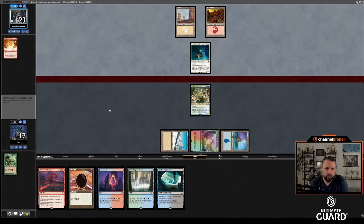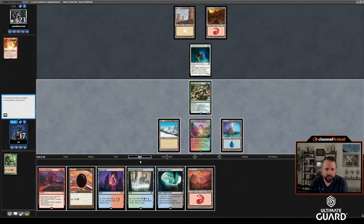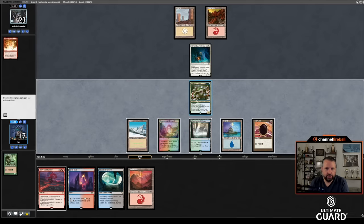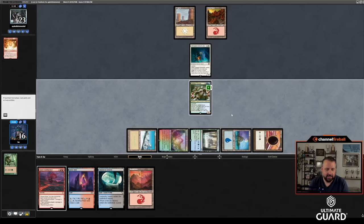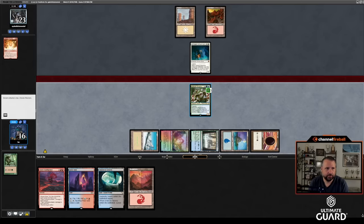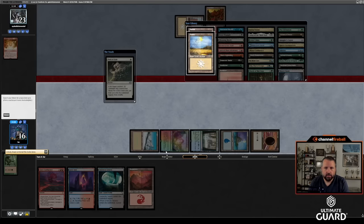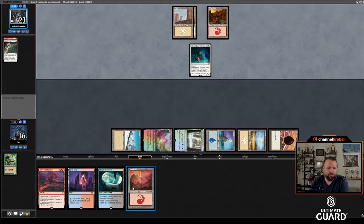I actually kind of want to play Waterlogged Grove here because I'm going to level up the Krasis this turn — adapt — and then send for seven, even though I take three back. Oh, am I getting pathed? Sure. I actually did want to play the Waterlogged Grove because I have all these land drops I need to make to get cards out of them. If I play Mountain that turn I'd next turn be able to play Undercity Sewers and not be able to sac Waterlogged Grove; now I can go sewers, sac Waterlogged Grove if I want.